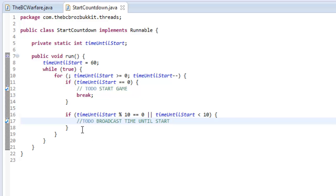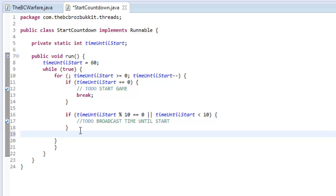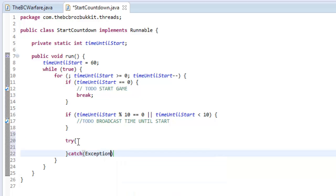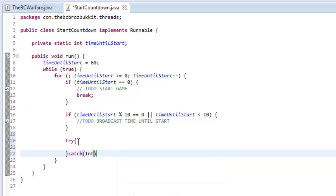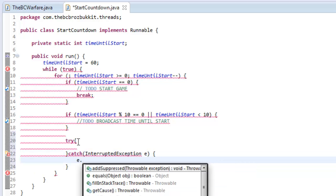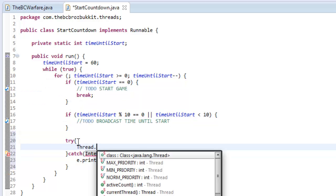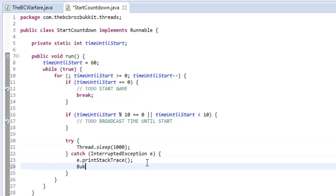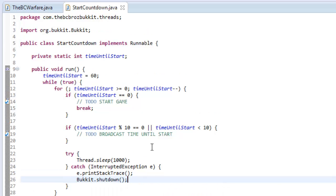Now we want to make sure the thread is sleeping every second, because otherwise this would run infinitely quickly. So we're going to say try-catch with InterruptedException e, and e.printStackTrace. In the try block we're going to type Thread.sleep for one second, which is 1,000 milliseconds. In the catch block we print stack trace and then call Bukkit.shutdown(), because something's gone horribly wrong and we're just going to shut down the server.